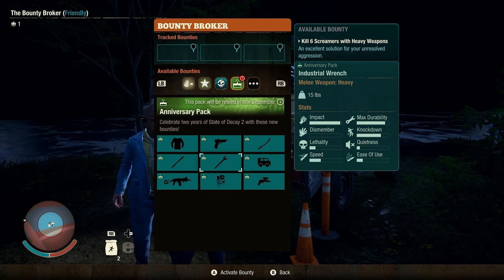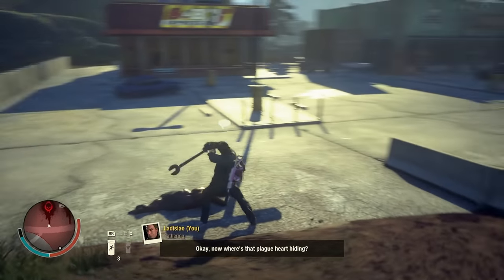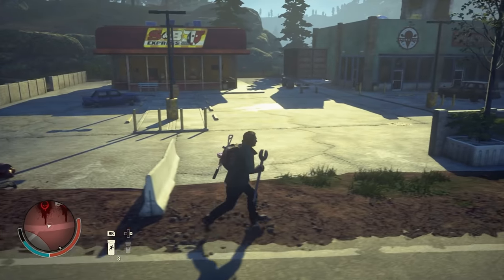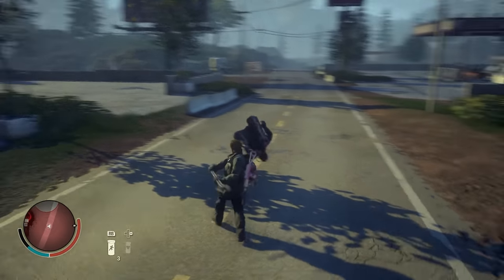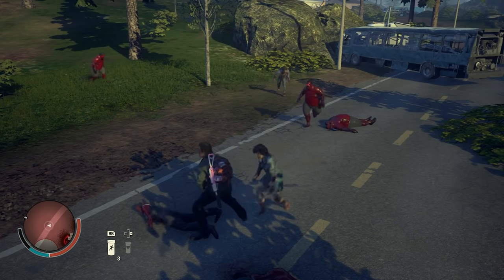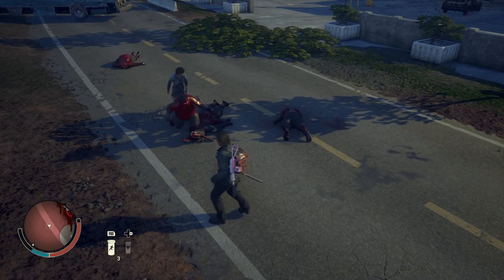Moving right along, we've got the Industrial Wrench. The bounty for this weapon is to kill six screamers with heavy weapons. If you want more wrenches, they cost 500 influence each. What it is is an impact and knockdown styled heavy weapon. Heavy weapons tend to either be bladed or edge style with super high lethality and dismemberment, or a blunt style with super high impact and knockdown. That's exactly what the Industrial Wrench is — I believe it has the highest stats for impact and knockdown of all the heavy weapons, though it's just a hair better than the Tank Hammer. So if you like the look of the Tank Hammer from the World War II pack, you could definitely go for that, as the differences are extremely minimal.